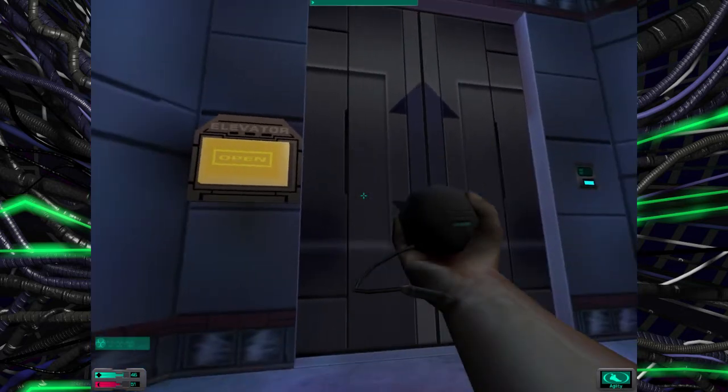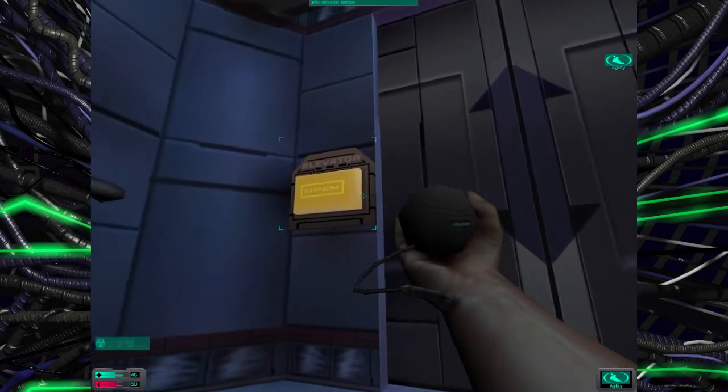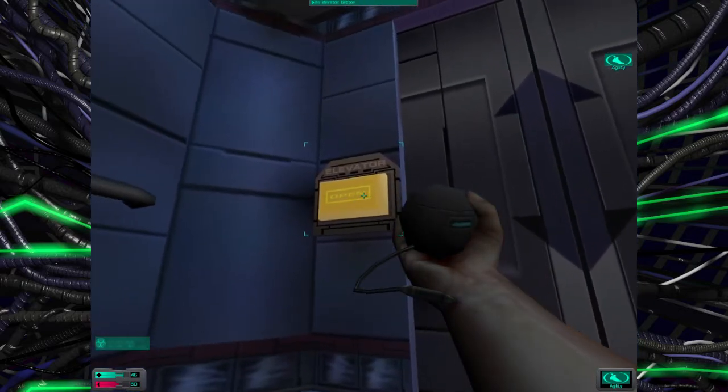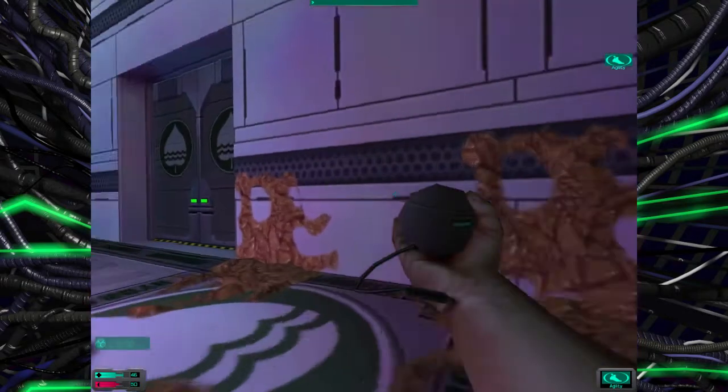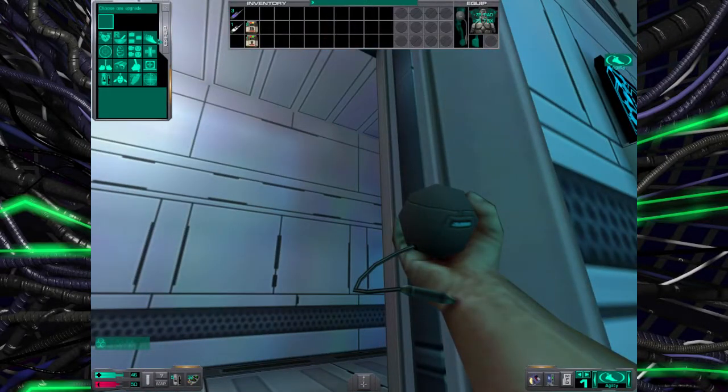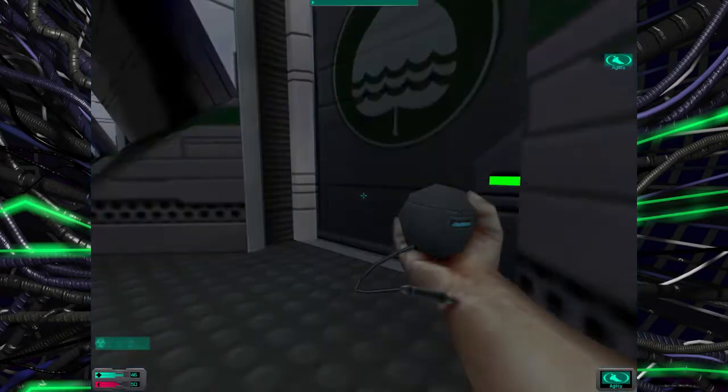So we're just going to go ahead and start, like always, with agility. Open this door, and as soon as you do, you want to use a speed hypo and start moving through the level. I'll go ahead and show that. Grab the agility off this OS upgrade — that's that button right there. That lets you move faster.